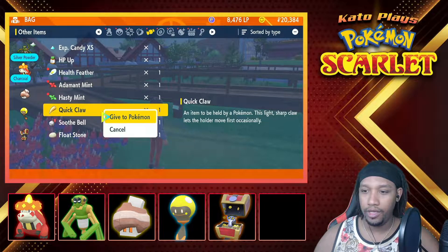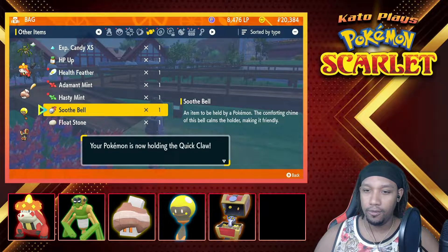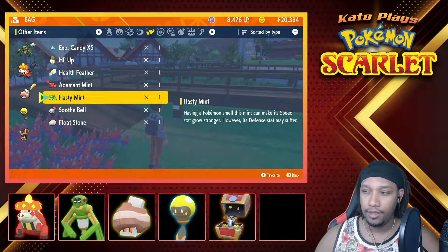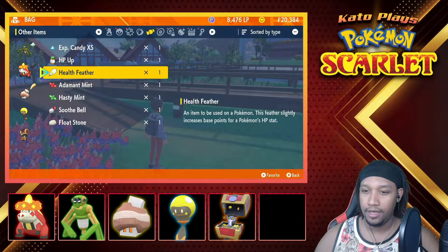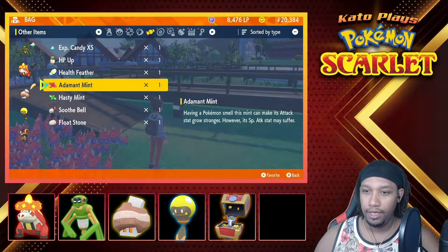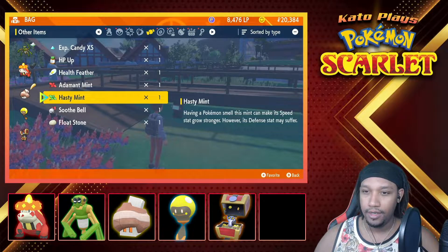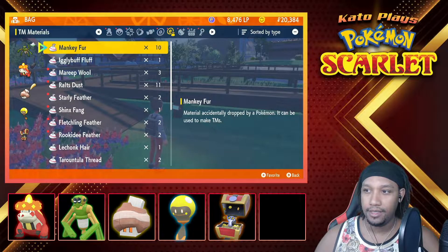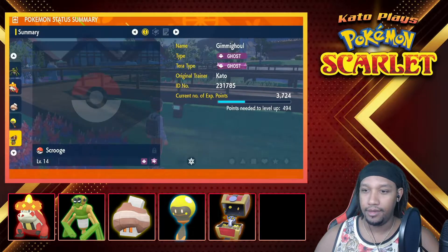Quick Claw — who can use it? It's between you two. I think I'll give it to Morton because he's a bit slower. Hasty Mint — no, no. Speed but at the cost of defense. HP Up health feather. I don't really have anything for you just yet. I think I'm good right now.